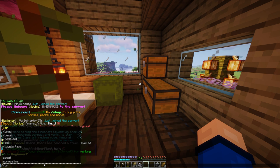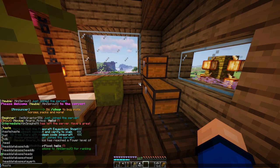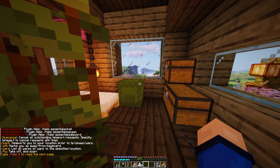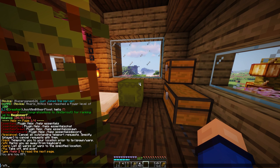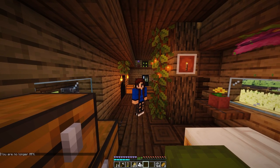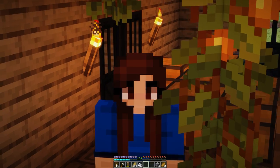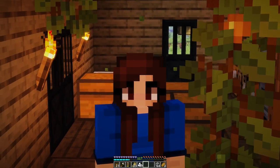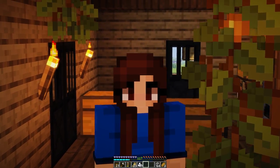Type /balance to see how much money you have. Another useful command is /afk — when you go AFK, your name will go gray in the player list so others can see you're away. Type /afk again to come back. This is super helpful for sleeping: the server lets everyone sleep if 60% of online players are in bed. If you're AFK, it doesn't count against that, so /afk helps others skip the night even if you don't have a bed nearby.